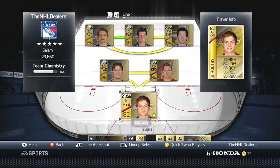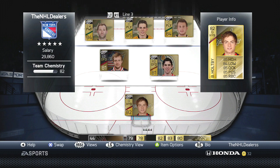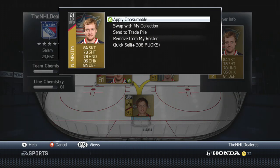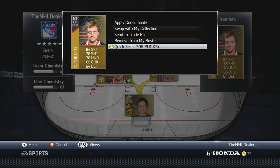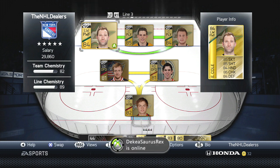Now look at my third line D pair — this guy quick sells for 306. I could probably buy him on the market for about 200 to 250. So it's a really good thing to try. I think you guys should all look into it and let me know if it works for you or if it didn't. That's the end of the video, see you guys!